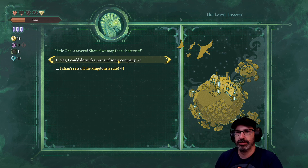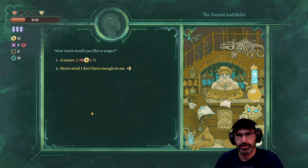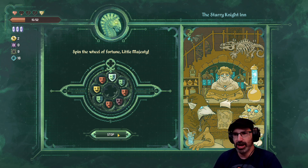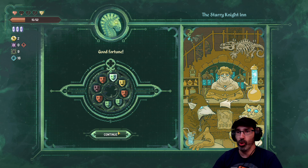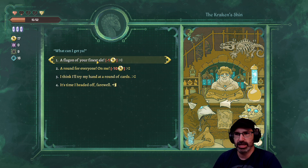Let's do a rest. 'Flagging of your finest ale - minus one, a round for everyone on me!' I'll try my hand at a round of cards. How much would you like to wager? A tenner. Spin the wheel of fortune - no whammies, no whammies, stop! Good fortune. Not bad, you just won half again what you wagered. Care to try again? Why not? About that drink - I'm happy with my winnings. Let's get a flagon of the finest ale to celebrate.